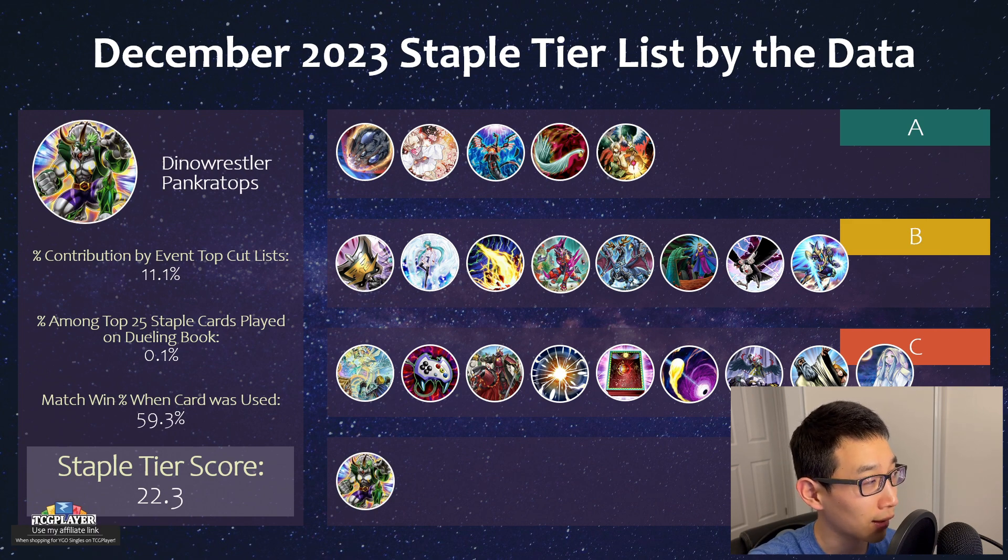We also have Panther Tops, which is kind of like an old forgotten card. It's still good if you have a flex spot — it's always a good candidate because it can do a lot of things. Even in this format, just being able to attack over SP very easily is nice, and it can pop any kind of monster or back row.